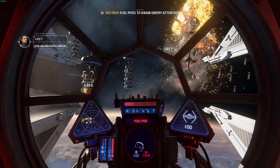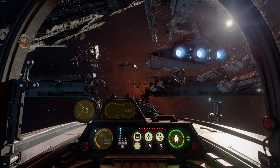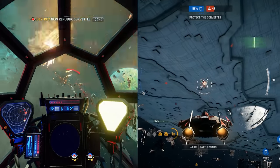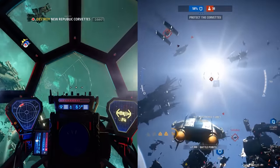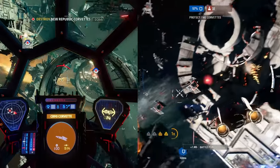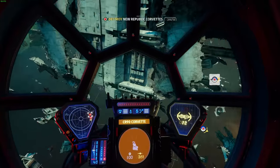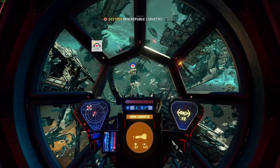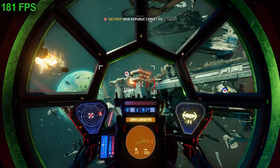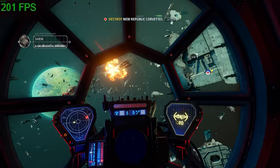Just like the Star Wars Battlefront games, Squadrons does run on the Frostbite engine. However, it became clear to me early on that even when running the game on maximum graphics settings, the visuals were just not as impressive as I remember them being in Battlefront 2 — especially because in Battlefront 2 you're actually fighting around the same type of space stations and ships from inside the X-Wing cockpit. Looking at the two games side by side, Battlefront 2 is the winner when it comes to lighting and fidelity. I believe Motive toned down the lighting engine so that it could run smoothly in VR. That said, not once did the game dip in frame rate, and I was able to keep it at a solid 144 fps at 1440p resolution on a 2080 Ti. But there was definitely a part of me wishing for that extra level of visual fidelity that I knew was possible with the Frostbite engine.